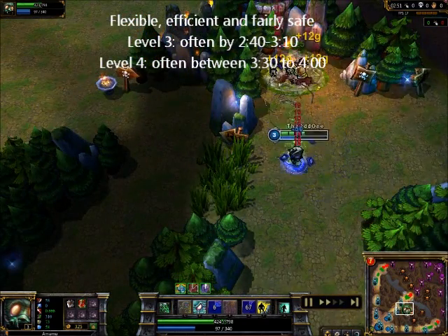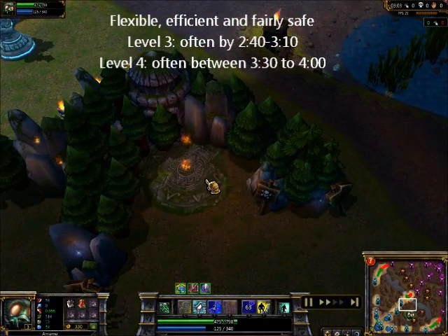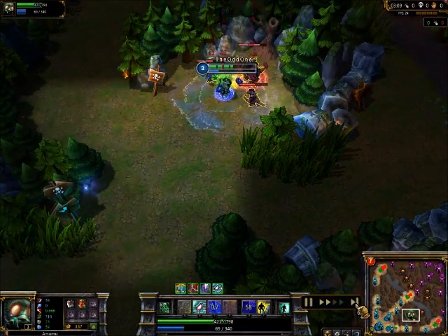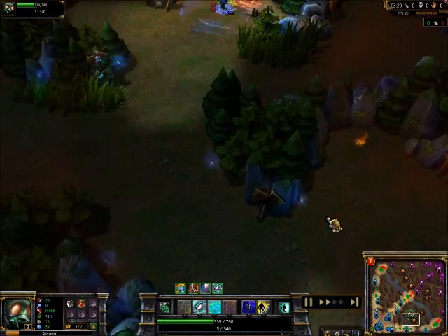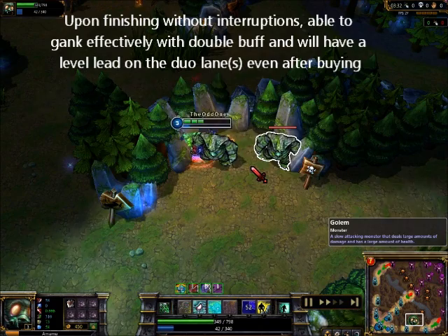Take note that we have a perfect level 3 upon killing the wraith camp. This will be very important later in the video when we have ganks that occur around the 3 minute mark. Upon killing lizard and double golems, we'll have a champion that has a double buff and level 4.